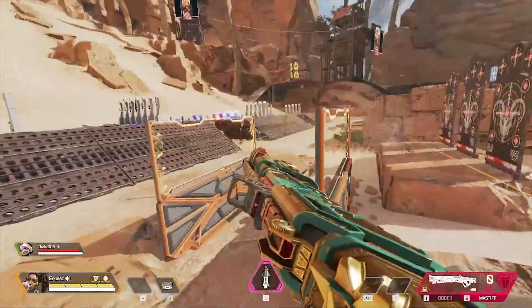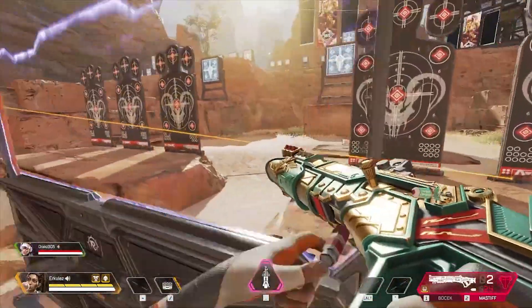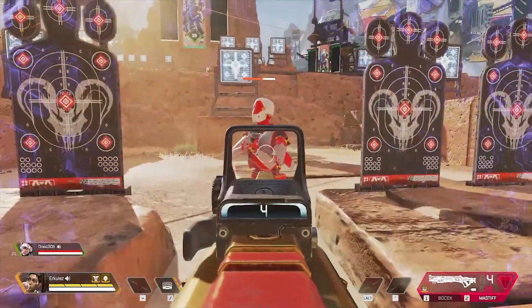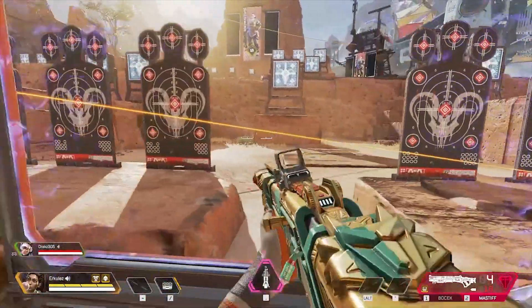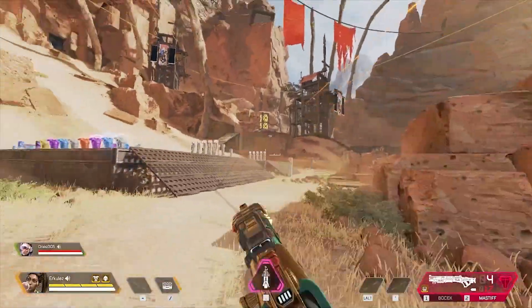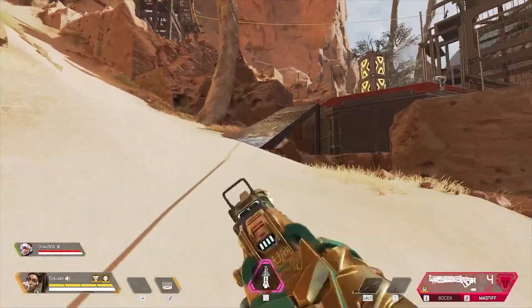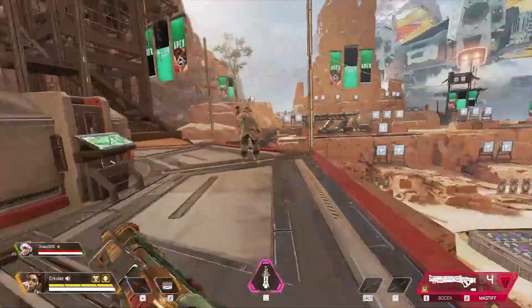Now the Mastiff — 112 body and 126 headshot. Let's take a look again: 126 headshot confirmed. Behind cover: 119 on the body, 147 on the head. Go ahead and tag that for me Drax — 152 on the body, that was incredible. Tag it again: 192 behind cover Mastiff headshot. That will be concluding our showcase.